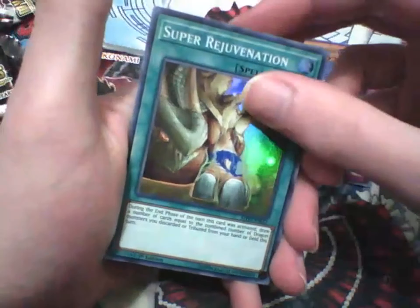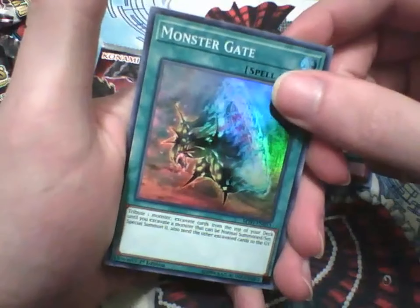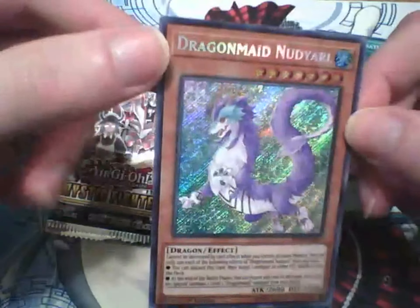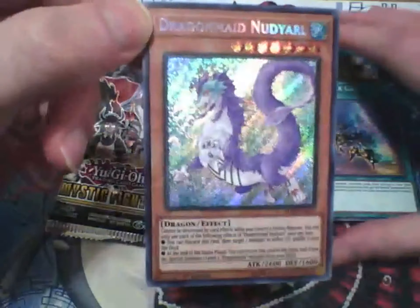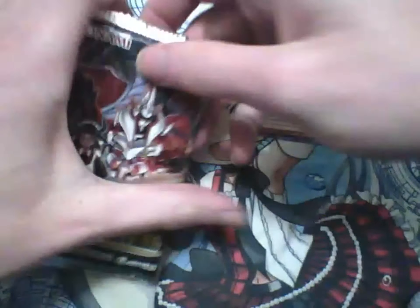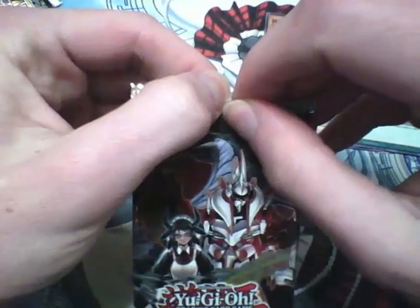Mathemic Multiplication. Super Rejuvenation — I already have three of that. Monster Gate — this is my third copy of that, not too bad. And my third copy of Dragon Maid Nudyarl. That is not bad. We've actually got a Dragon Maid that's useful to add to my deck. Still need one more copy of Parla, and that would be great.